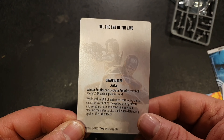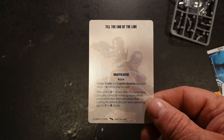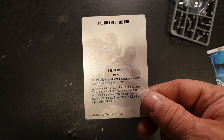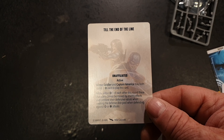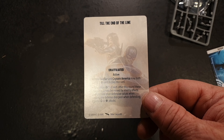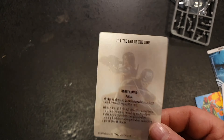Until the End of the Line is an Unaffiliated Captain America and Winter Soldier card. Winter Soldier and Captain America may each spend 2 power to play this card whilst within range 1 of each other. This round they get 6 or 7 dice between them for defence, which is quite a lot.